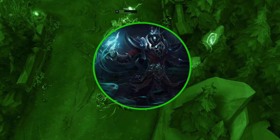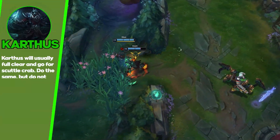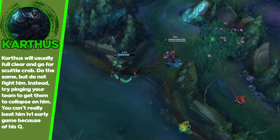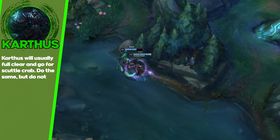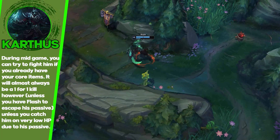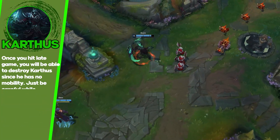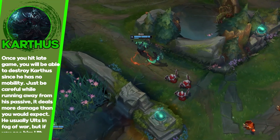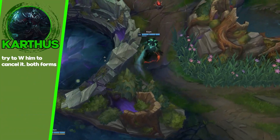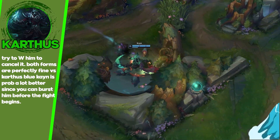The next matchup is Karthus. Karthus can be annoying because, believe it or not, he can beat you early game if you're not able to dodge his Q — he can burst you down pretty easily before you can kill him. And if the Karthus takes Exhaust, it makes it even harder. But a lot of the stats say Kayn is favored versus Karthus because all he can do is clear, and if people can dodge his Q he is not a threat at all early.